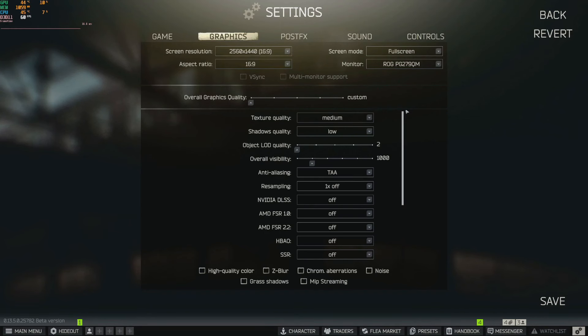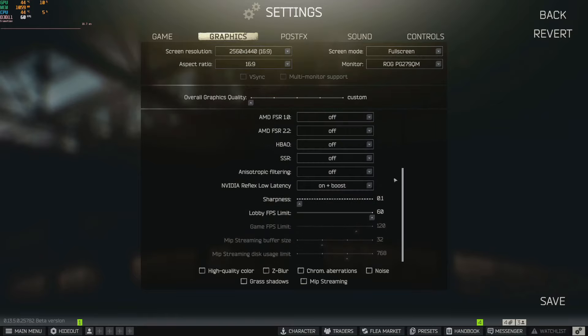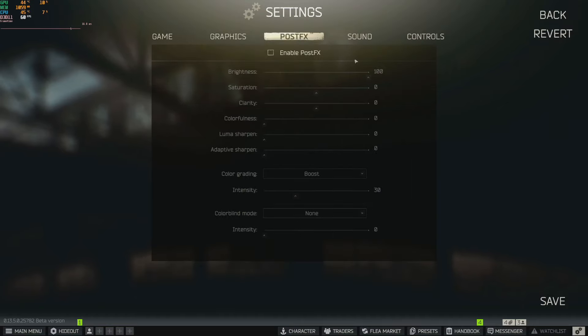In the game's graphics settings, scroll to the bottom and find the Sharpness option — set this to 0.1, not zero. There used to be a glitch when setting it to zero, so we avoid it and instead use the better sharpness options in the Nvidia Control Panel or AMD Adrenaline software. Don't use the in-game sharpness — it looks bad. Also, as I mentioned, I'm not using post effects and wouldn't recommend them with the filters.